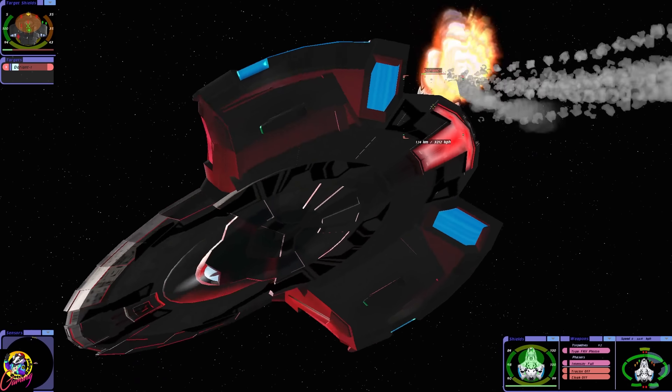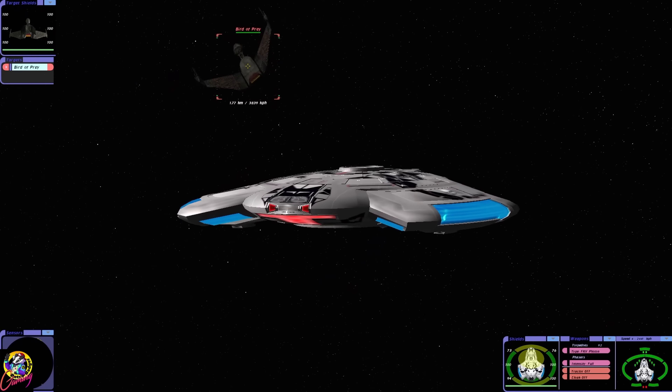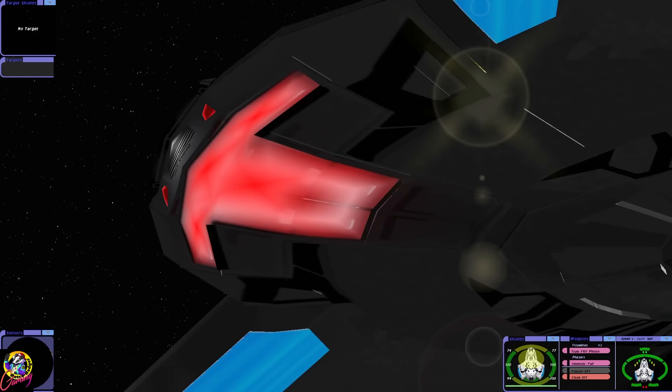There are some design elements from a Defiant, maybe in the warp nacelles. In terms of weaponry, we're spoilt for choice with this ship — there's some kind of experimental phaser blast that it fires. We have Federation Pulse Phasers and Klingon Disruptors, and they both fire at the same time. It also has photon torpedoes and quantum torpedoes.